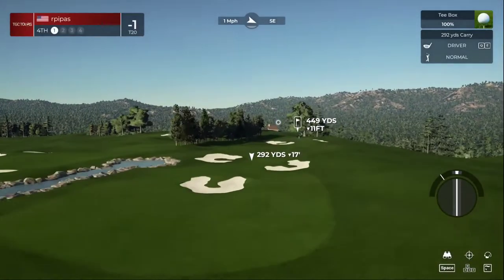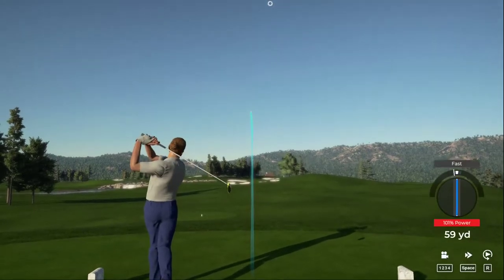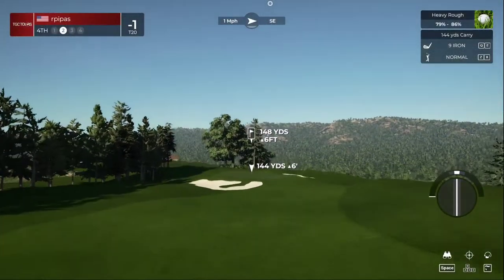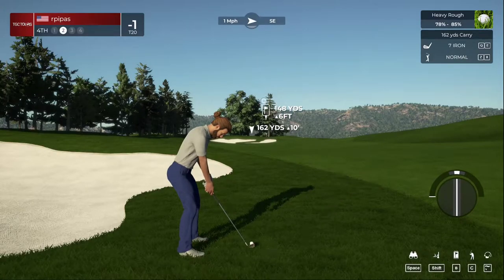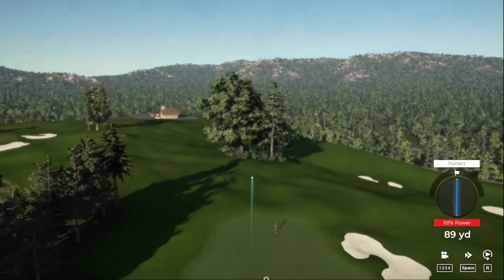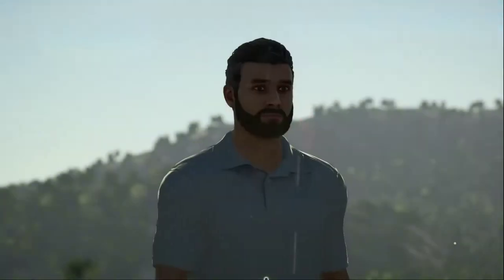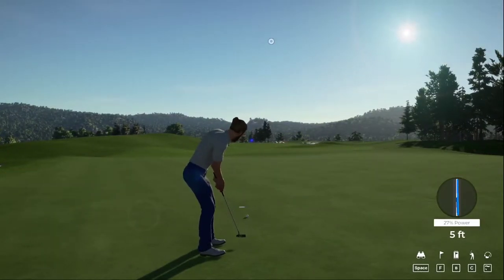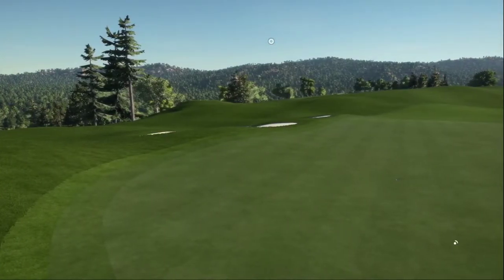Now we're teeing up on the fourth. Oh, that's too bad — you might need a club or two extra from here, this is really deep. Oh, can we get a bounce to the right please? There we go, that's cooking on this approach. Alright, eight feet to the cup — so far so good. That's great, birdie for you. After that, two under.